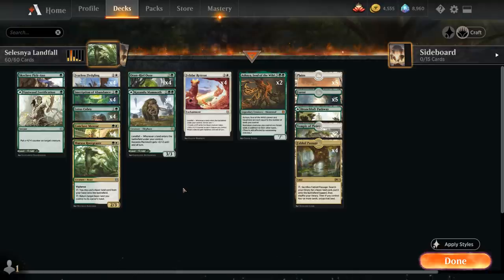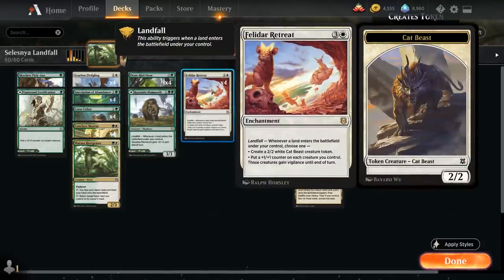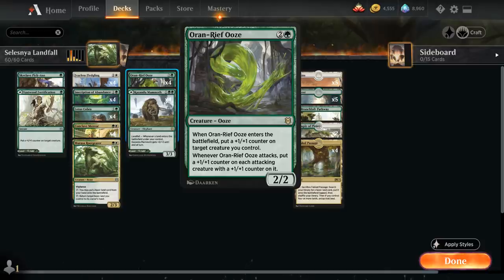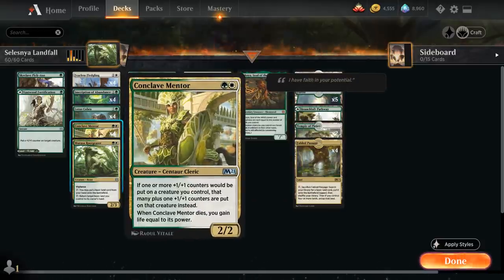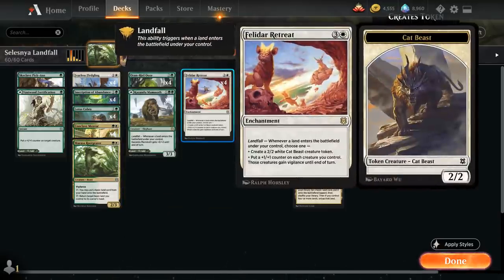Those are all the landfall cards in the deck, but we do have some other synergies as well, since we have a lot of +1/+1 counters in the deck with cards like Fearless Fledgling, Felidar Retreat, and Auron Reef Ooze. We're also playing Conclave Mentor, which says whenever one or more +1/+1 counters would be put on a creature we control, we put an additional +1/+1 counter on that creature instead. And when the Mentor dies, we also gain life equal to its power — so the Mentor is especially powerful alongside a Fledgling or a Felidar Retreat.